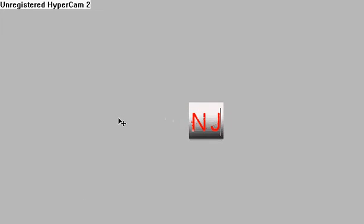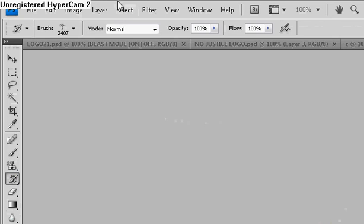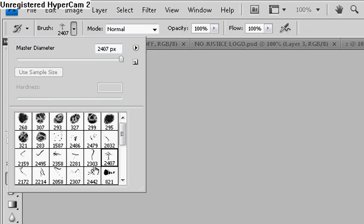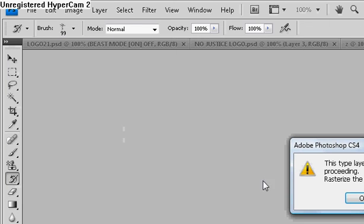Now go over to your paintbrush. I've got some cool brushes — I got them from Brusheezy dot com. Now use this brush and I'm going to put the size at 99. Let's change the color to blue.